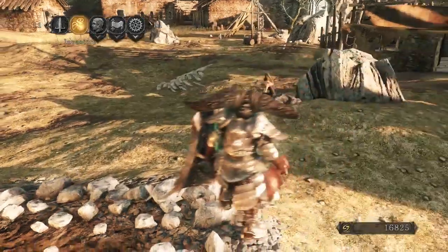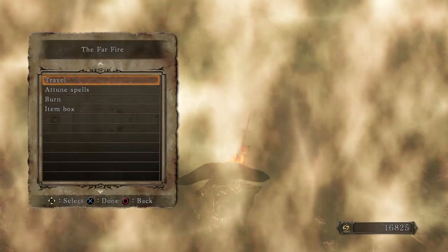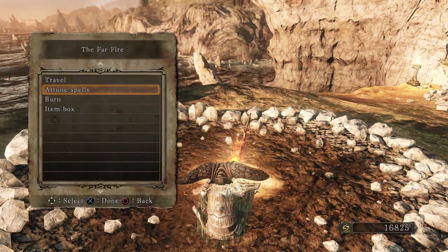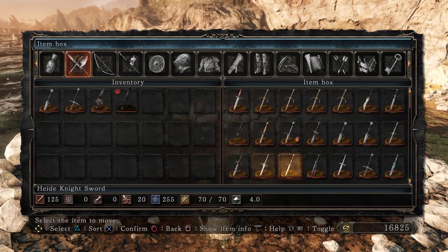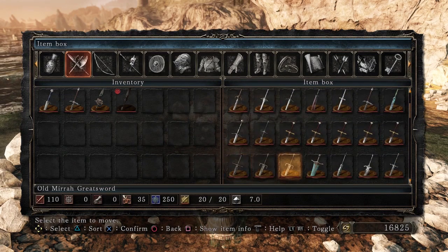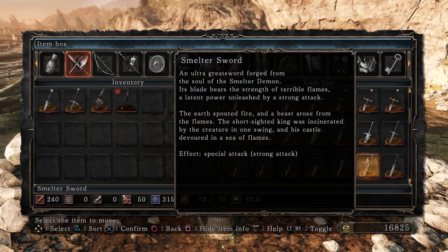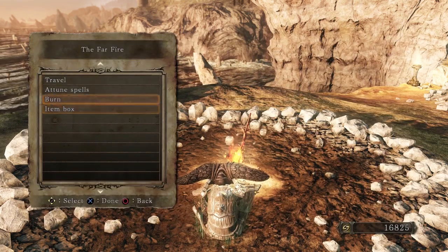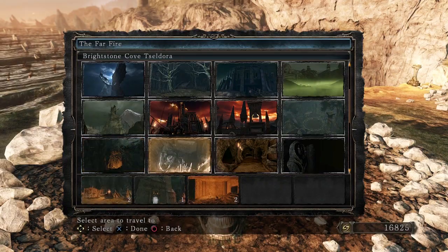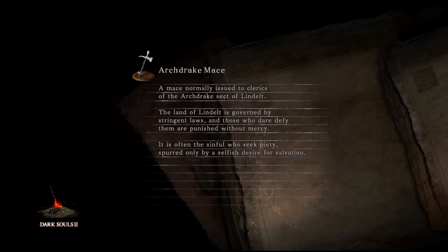The Smelter Demon's Soul — let me take a look at something. I think it is just another Smelter Demon's Soul, which is unfortunate. Smelter Sword — I believe I got that from Strayed. Let's take a look at what Ornifex can give us. We can get the other Smelter Demon's Soul item, I guess.